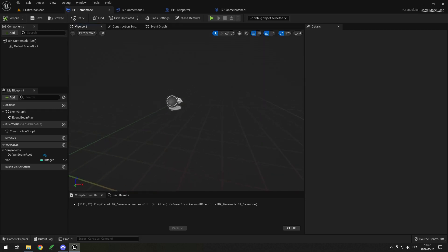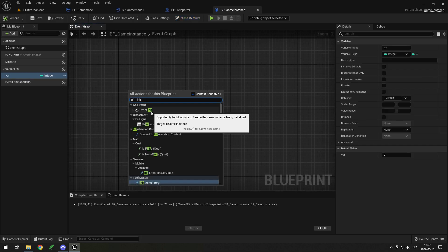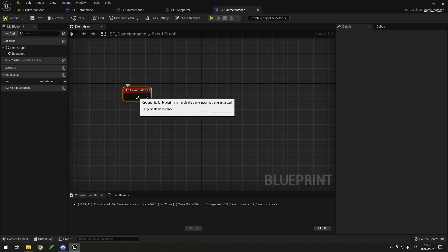You can see the game mode here is an actor — you could add different things to it, different components — but the game instance is just data, it's just an object. Game instances don't have Begin Play events because they're not an actor. Instead, you have to use the Event Init, which happens at the start when the game instance is being initialized.